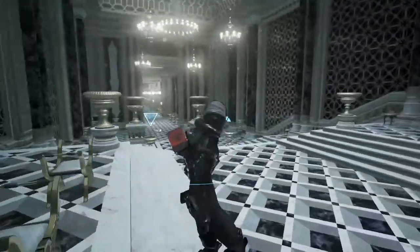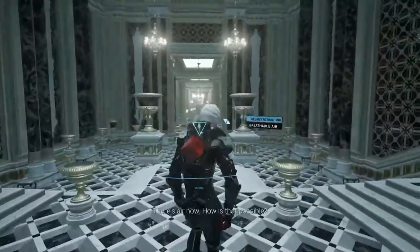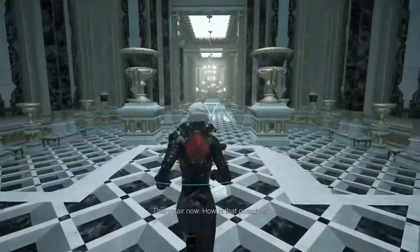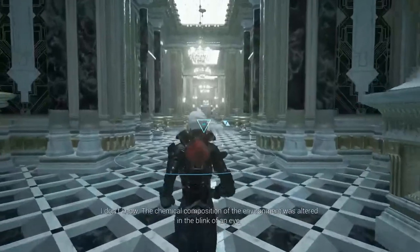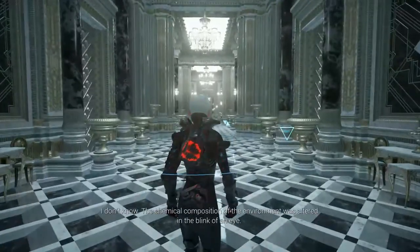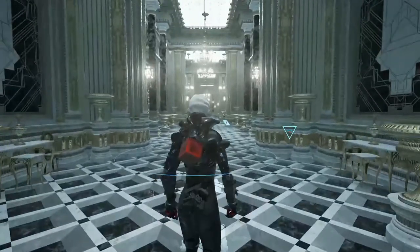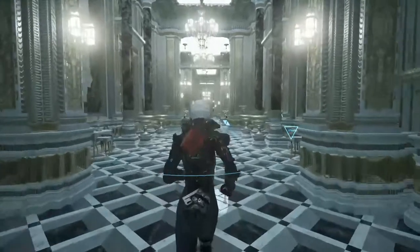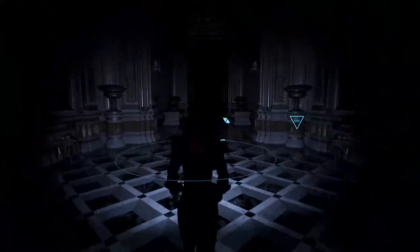Another discharge. There's air now — how is that possible? I don't know — the chemical composition of the environment was altered in the blink of an eye. That must have been what the energy buildup was for. Tell me this planet can just change the chemical composition of things in an instant.